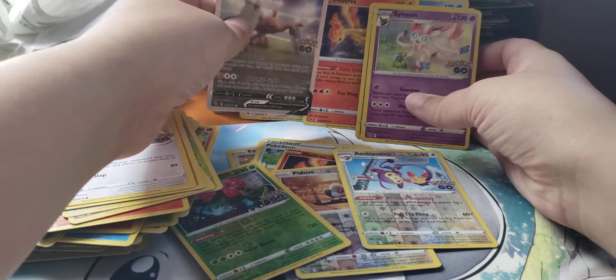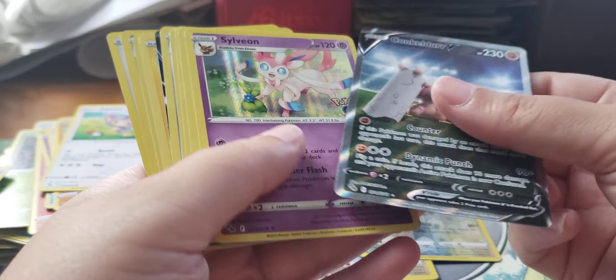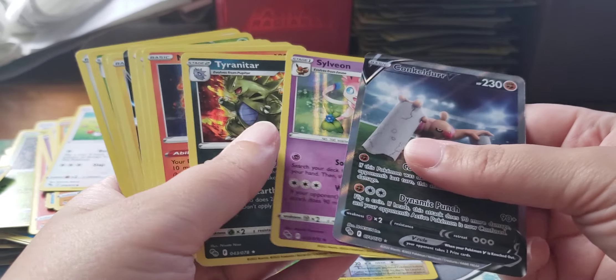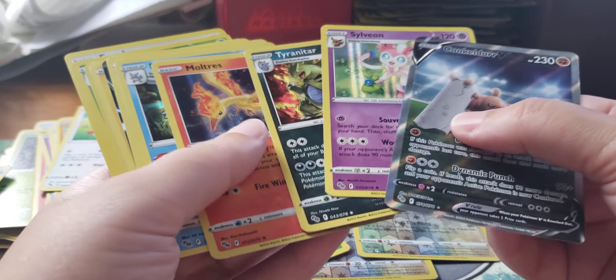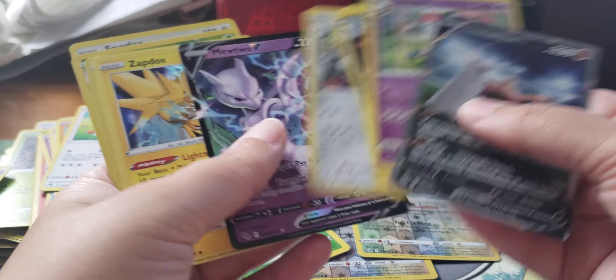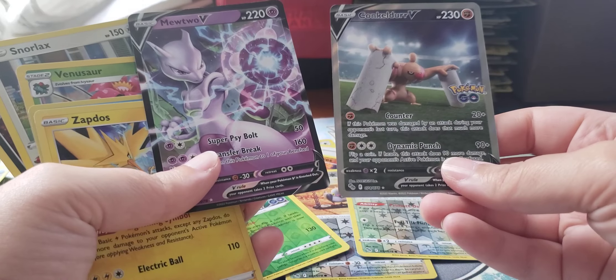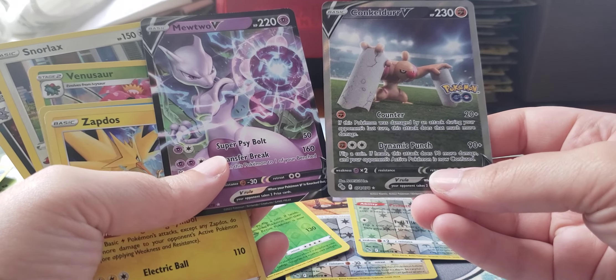Alright, so let's go over what I pulled today. There are a lot of cards I didn't have yet, so it's exciting. Sylveon, Moltres, Blastoise. Yeah, these were the two to pull today. Very nice.